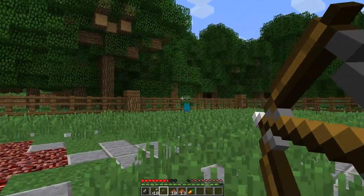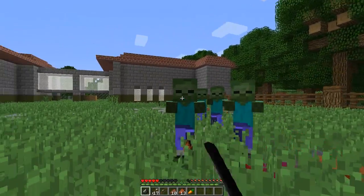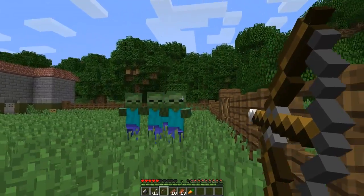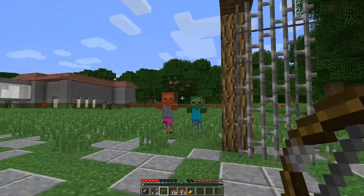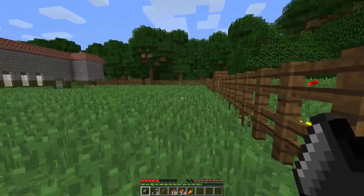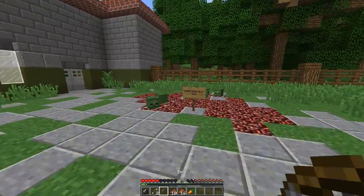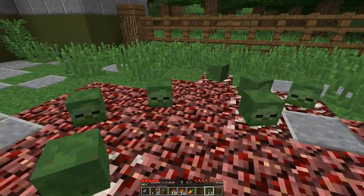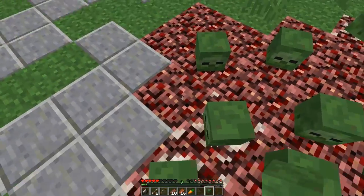We got a zombie head — and there's netherrack! I'll place the zombie head on the netherrack, which is what the game told us to do. One zombie hit me but let's follow instructions. Let's clean them all out — be like Daryl from The Walking Dead with the bow. It's not a crossbow but it does damage. Let's collect the leftover arrows. Most of them are cleared — let's get the zombie heads and place them on the netherrack.